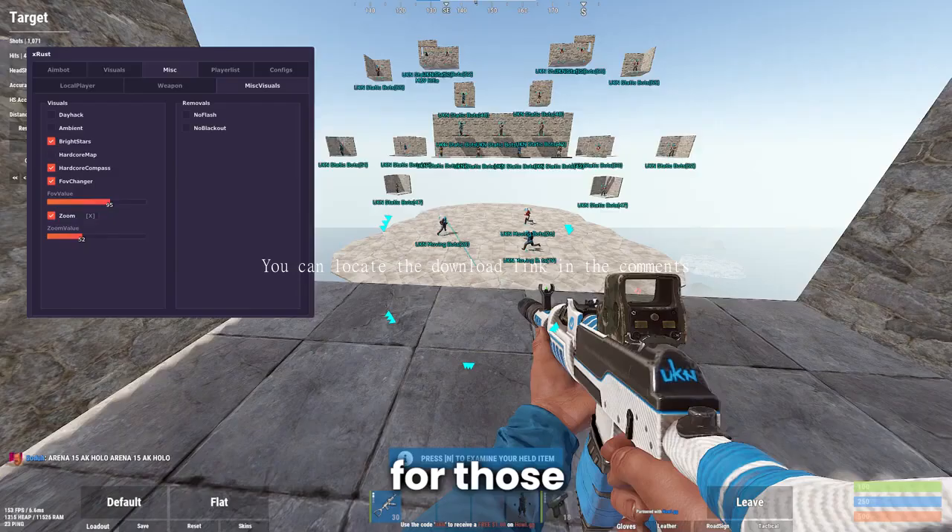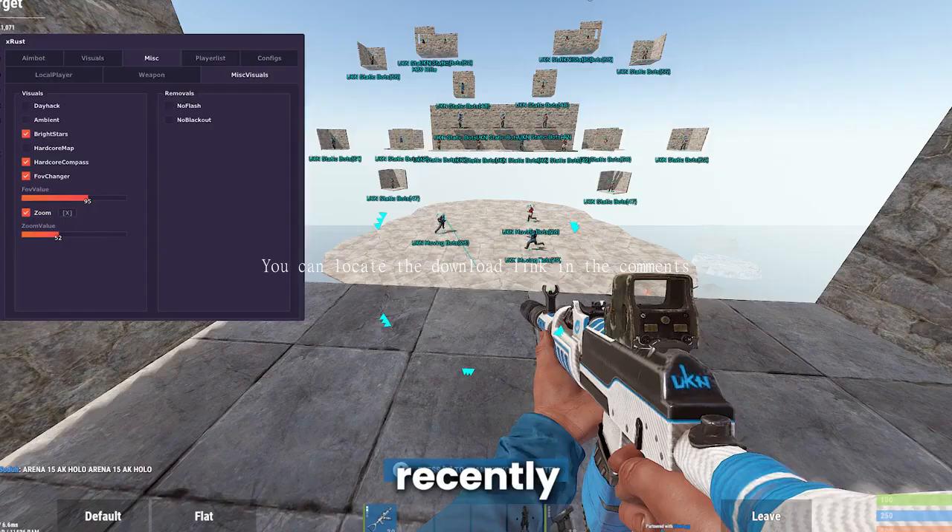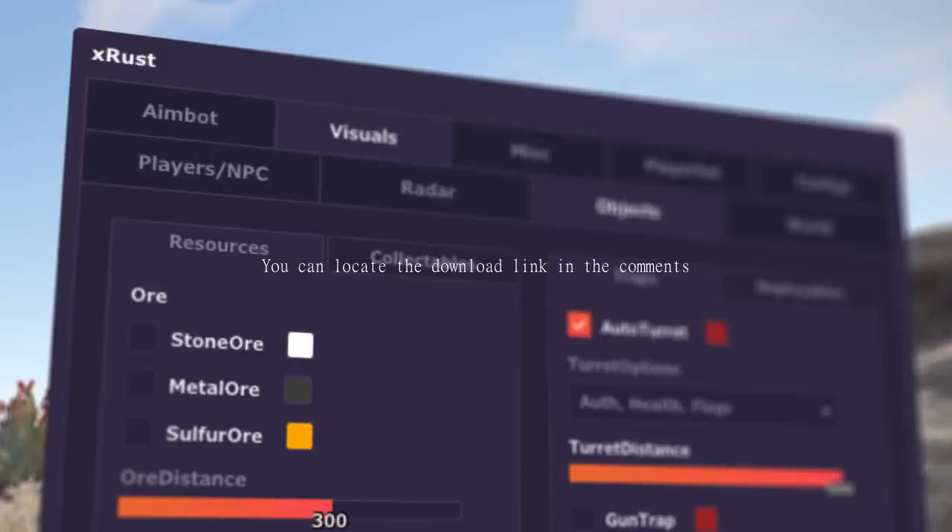Finally, there's Quantum Cheat's external. For those of you who have cheated before, you've probably heard of QC from their internal cheat. Recently, it got detected, so while it's being worked on, they're releasing an external.